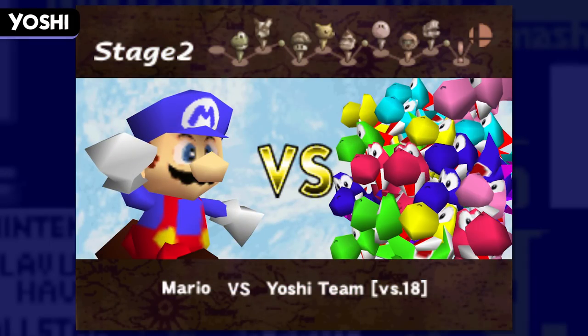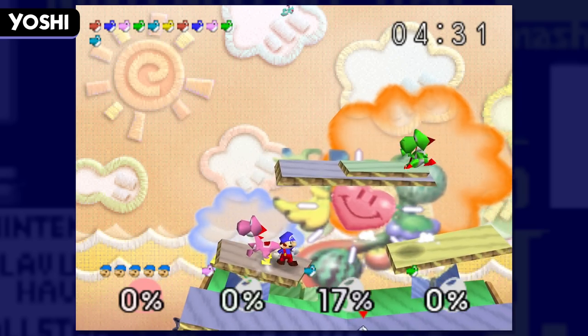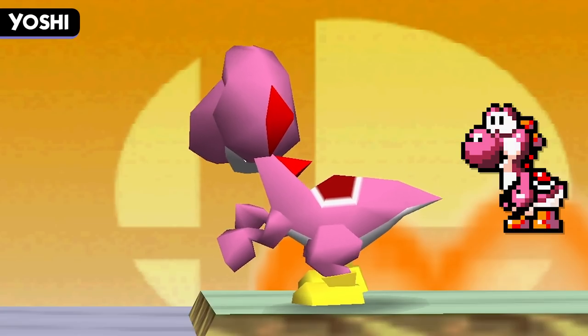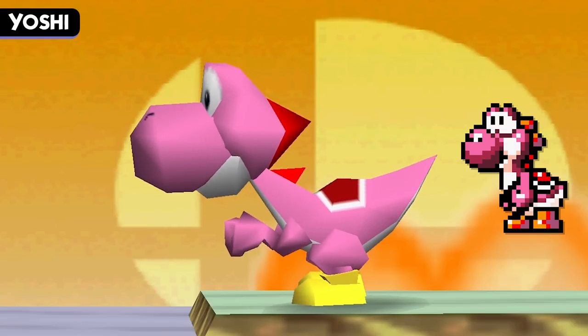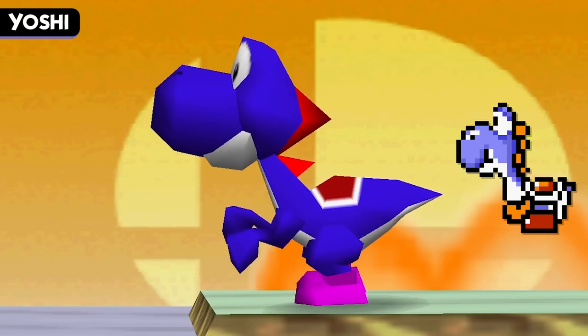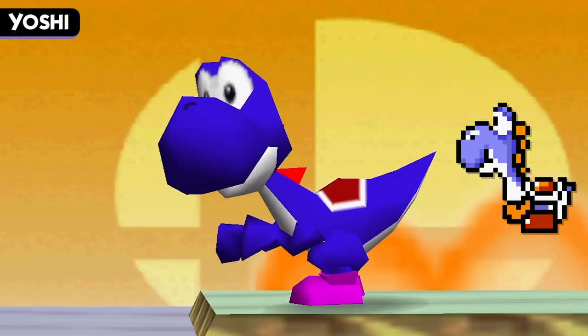But there are two further Yoshi colors exclusive to the Yoshi team, found only in Smash 64's one-player game. The first is a pink Yoshi, which comes from Yoshi's Island. And lastly, we have a deeper blue Yoshi from Super Mario World, who has the ability to grow wings and fly while a shell is in its mouth.